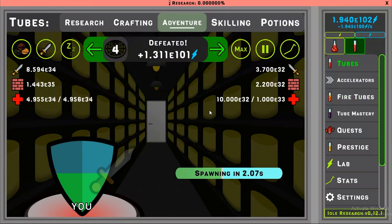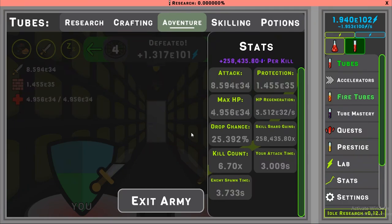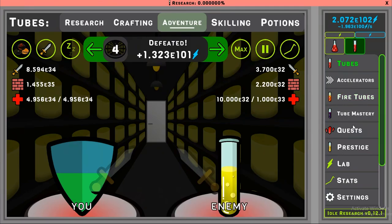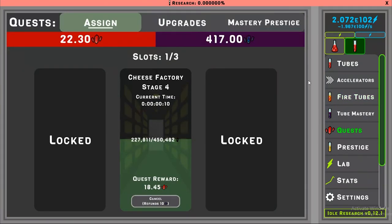Every time you kill, you get blue energy, you get fragments, and you also have a small chance — approximately 25%, that's just the drop chance right now — to get skill shards. You can see I'm getting more, and we'll wait for this quest to finish.